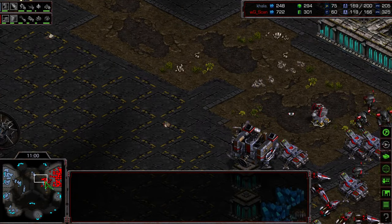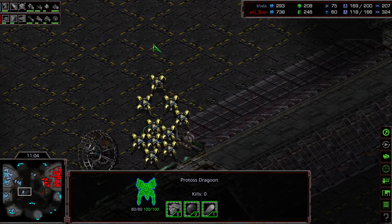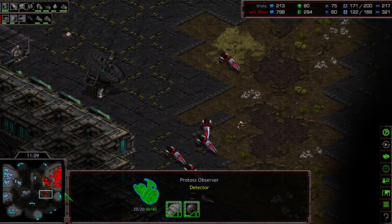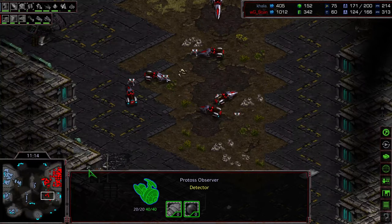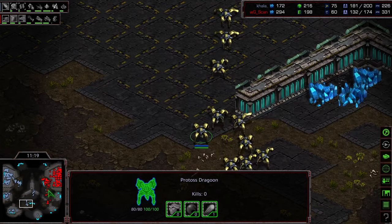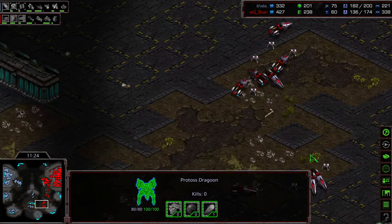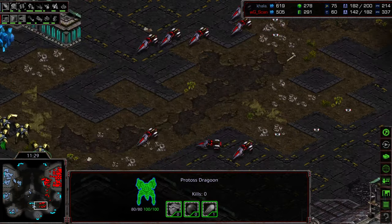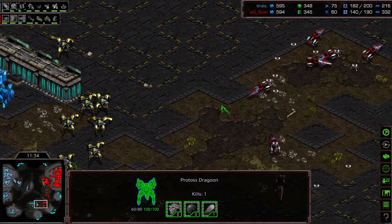Kala is still sitting at 170 supply comparatively. Another observer keeping an eye on those vultures — if they wander in they'll be able to clean that up. Going ahead and planting some mines across the bottom corner. There are two large armies now at kind of weird ramp engagement points across the map. Scan planting mines to get map control to the south so he doesn't have to worry about incursions. Dragoons pressing up, making sure they go no further — but they don't have an observer alongside, so they need to be very careful.